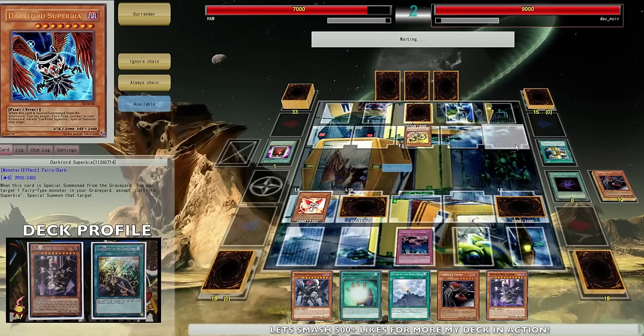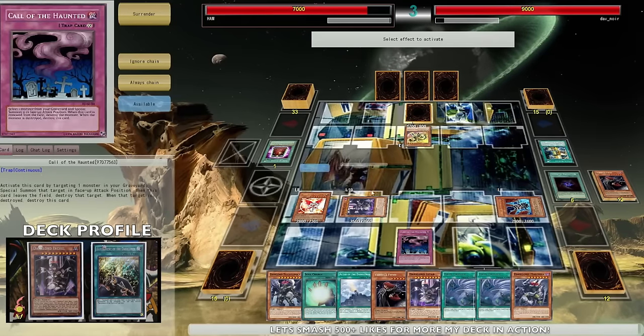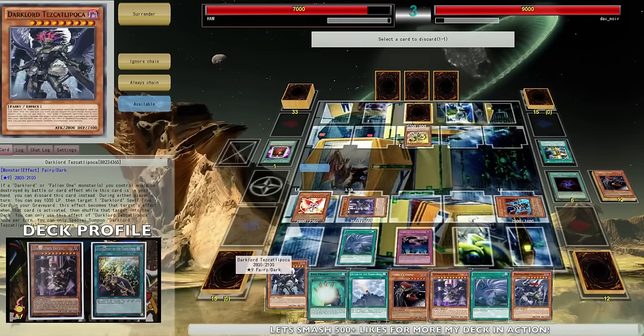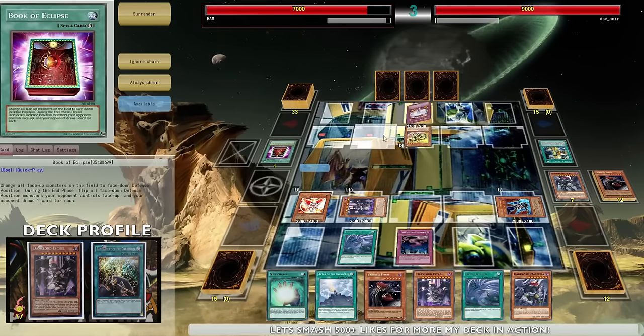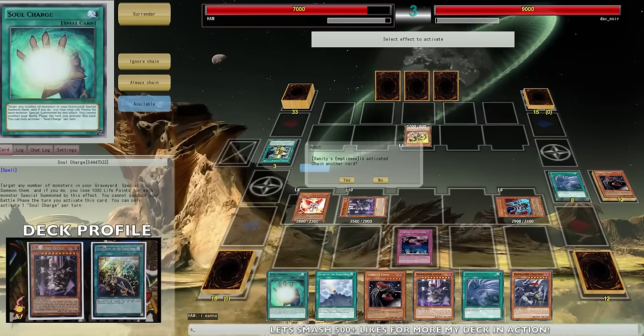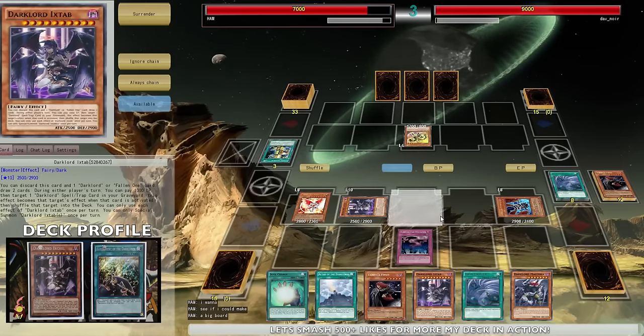Once I see that people don't scoop it makes me so happy, because usually people just scoop to the Vanity's lock or the Christia lock. He should be scooping now - there should be no recovery. Let's go into Twin Twisters - yeah, he's gonna scoop right now. Yep, pick up your cards. Alright, I want to see if I could make a big board.